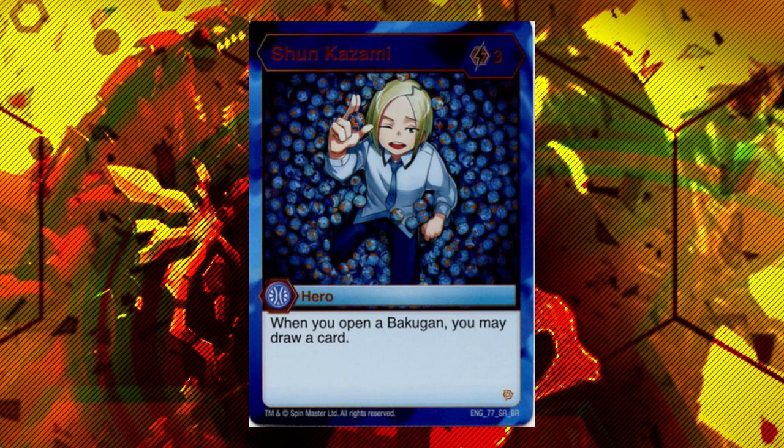Now, this is the hero I talked about earlier: Shun Kazami. This card is fantastic. Three costs — when you open a Bakugan, you may draw a card. This card is a weak tempo play, however, and you want to keep that in mind. You will very often, if you put this down on turn three, end up losing that round.